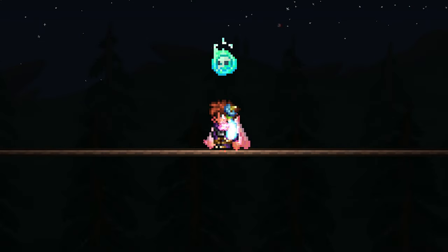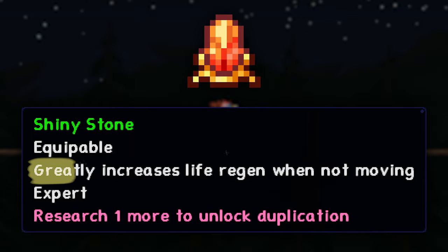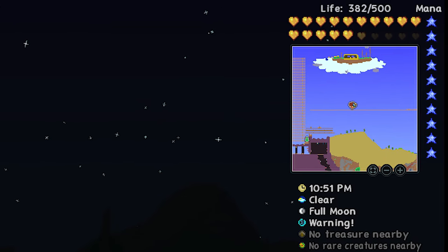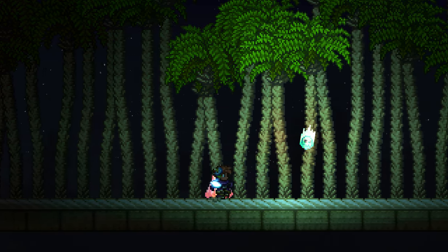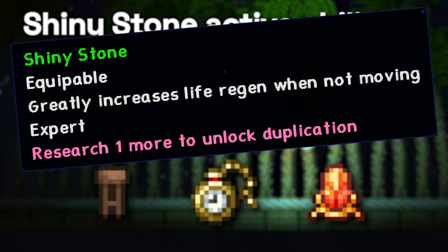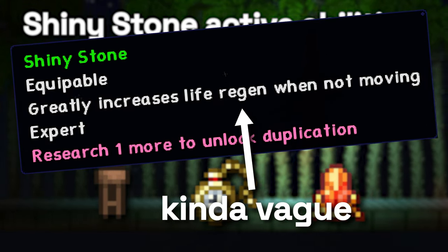So, what does the Shiny Stone actually do? Well, if you look at the tooltip, it says it, quote, greatly increases life regeneration when not moving. And yes, that is true. It does do that, after all. However, you might not know that it does a little bit more than just that. In fact, it actually has six different and distinct effects that all contribute to its healing abilities. These aren't mentioned explicitly in the game, but they are real and true, and as such, we will talk about them.